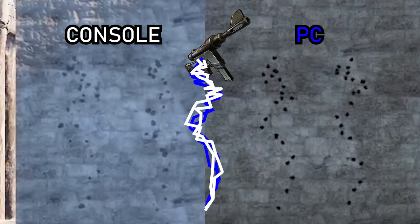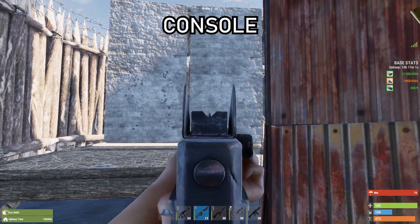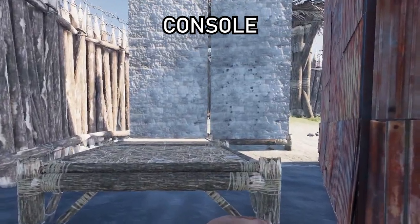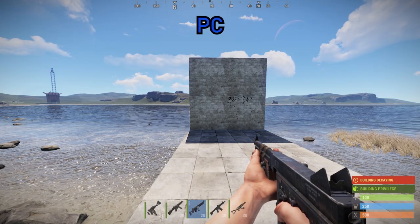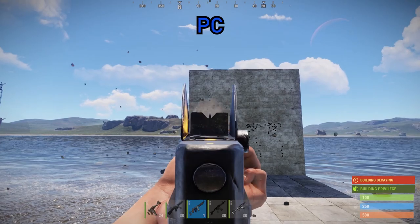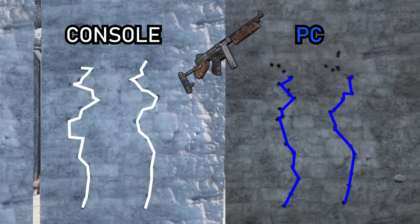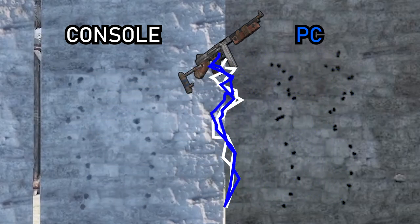Okay, moving on to the Thompson. In standing — that's pretty good really. And in crouching as well — again you can see the recoil patterns are exactly the same, standing and crouching. Moving on to the Thompson standing recoil on the PC version of Rust, and also in crouching. It's a little bit harder to see the outline of the recoil on screen so I'll try and highlight the spots for you, but again the recoil patterns are more or less identical.